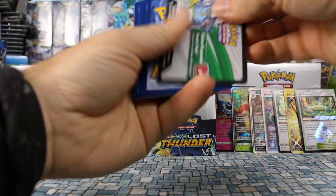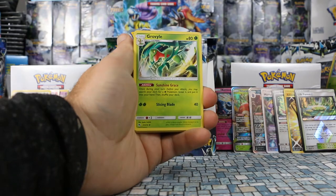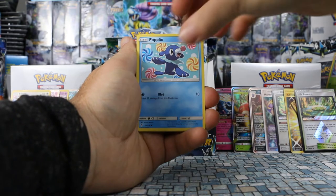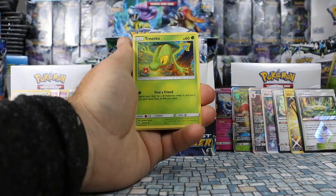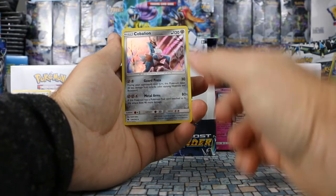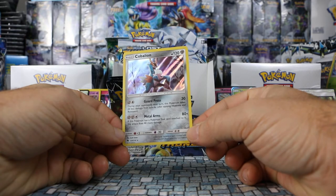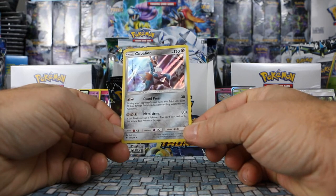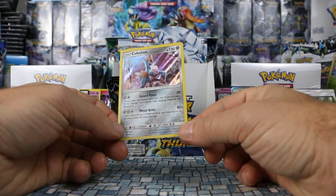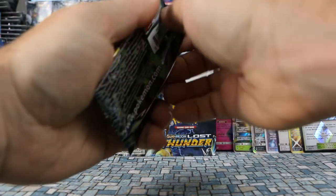Pack: Metal Energy, Grovyle, Trumbeak, Byron, Spinarak, Poipole, Marill, Chansey, Turtonator, Tangela is our reverse. Our rare is — another rare holo — Cobalion! 120 HP. Guard Press for one Metal and one colorless does 30 damage and this Pokemon takes 30 less damage during your opponent's next turn. Metal Arms for 80 plus does 40 more if a tool card is attached. Really cool looking card. That's our fifth rare holo!